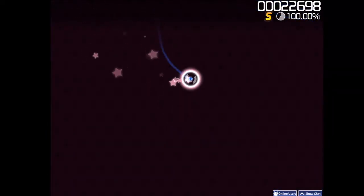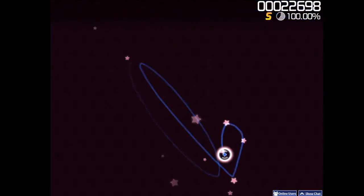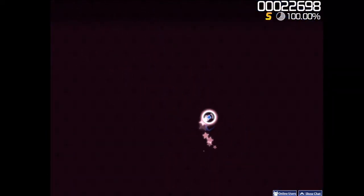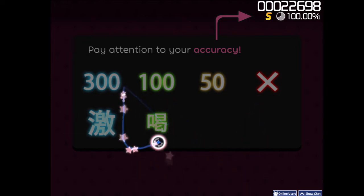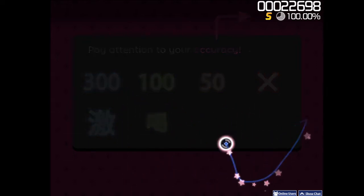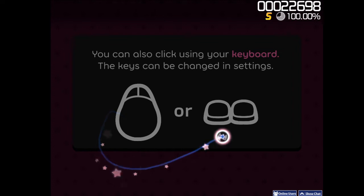And that covers the basics of osu! gameplay. To see if you've really got the hang of this, try playing the song to its end and pay attention to your accuracy. If you see anything below 300, that means you're clicking beats too early or too late. Also, you can click with the X and Z keys on your keyboard.